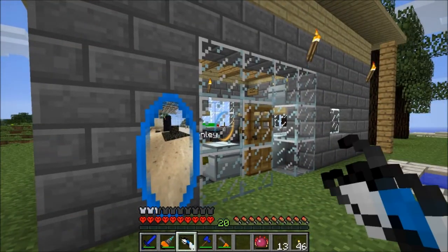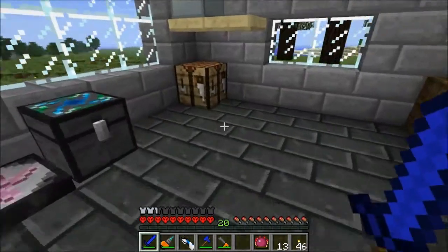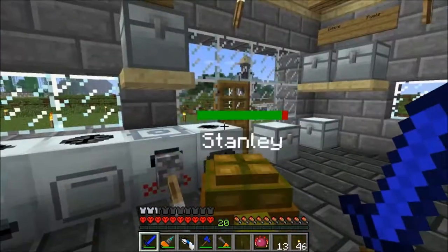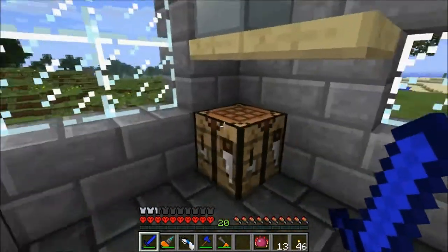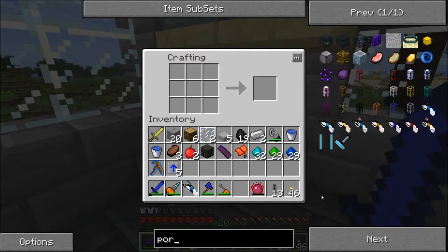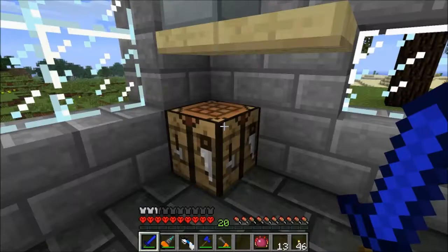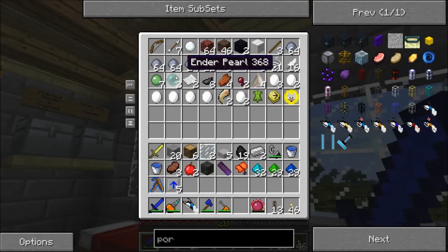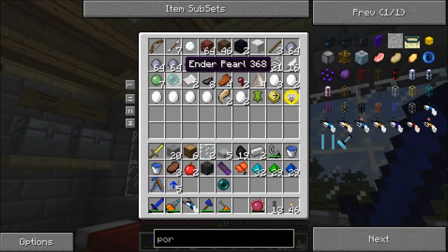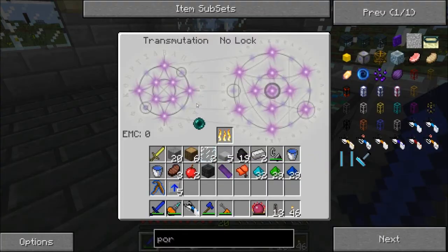Most of you have seen that and know what it's about. What we're going to do now is a couple of things. First the easy way — we are going to make a portal spawner. So we need an ender pearl, diamonds, and iron; we can handle all that. Let's make sure we've taught our transmutation table ender pearls — that's going to be very important. We'll need to teach it on the other side as well.